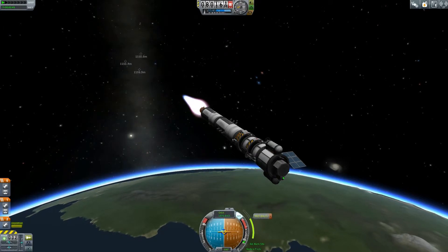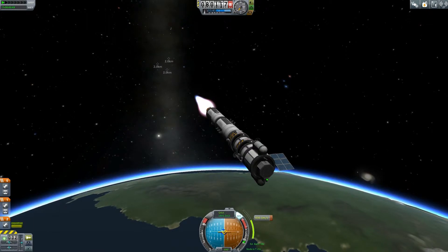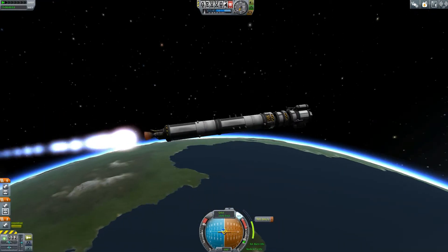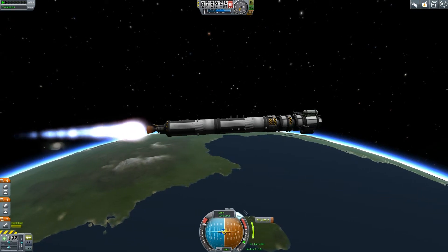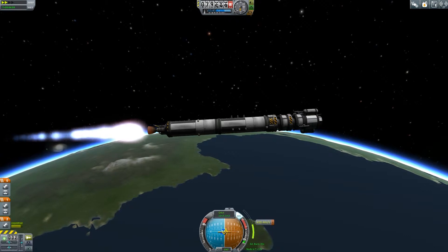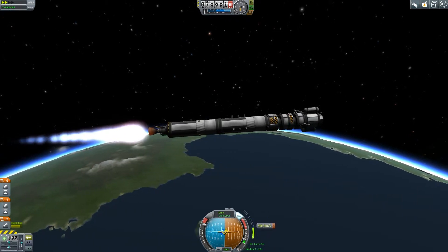Oh, we can actually see Minmus there — right above. I can see a really tiny flickering dot, and that is Minmus. So as we get into orbit, I will actually do this, and I'll warp slightly, just to attempt to beat time.